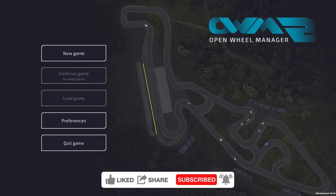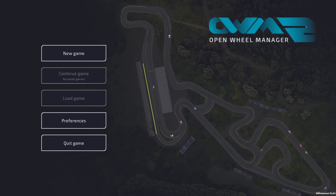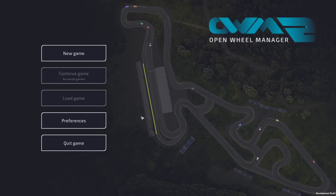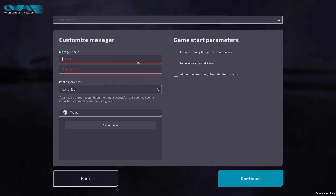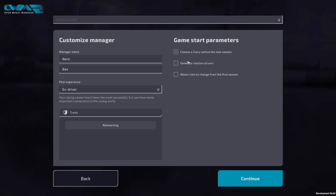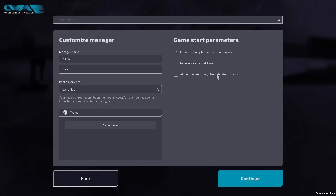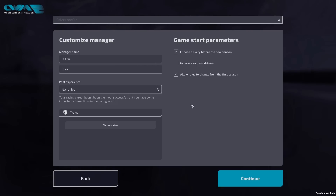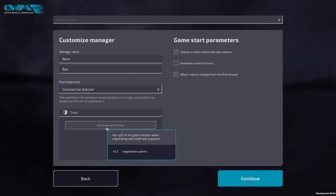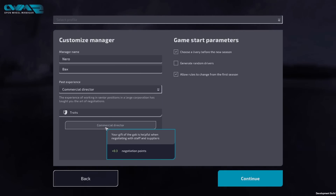We might need a little bit of learning before we're good at it. First things first, we're just going to start a new game. I've really only messed around with the audio so I don't go deaf. Let's get a new game going and name our manager. We can choose a library before the new season as a start parameter, and generate random drivers - though it'll be fairly random to us anyway.